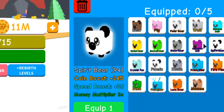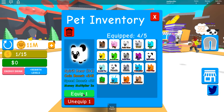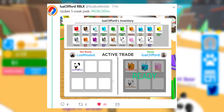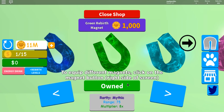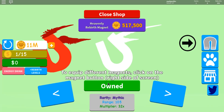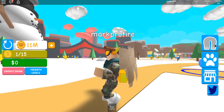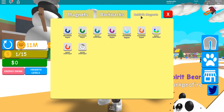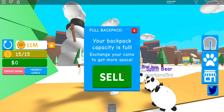I also got 94 Spirit Pets, which are the best pets in the game. When the trade update comes, I'm going to be giving away some of these pets. As you can see from this glitch, you can have the best magnets in the game, and you can go from 650 rebirths to 818 by the end of the video.